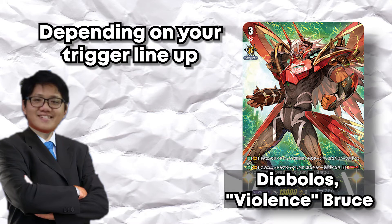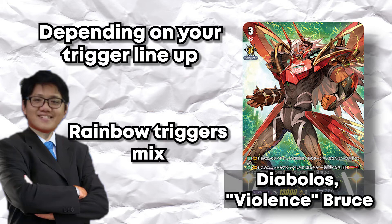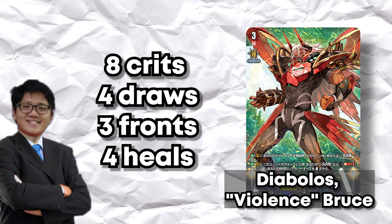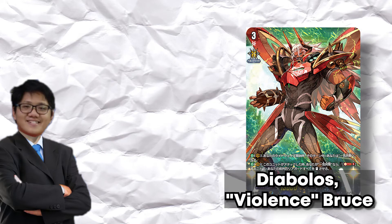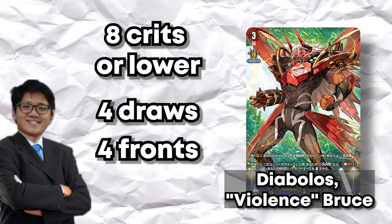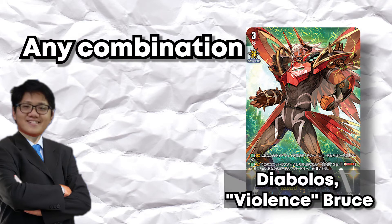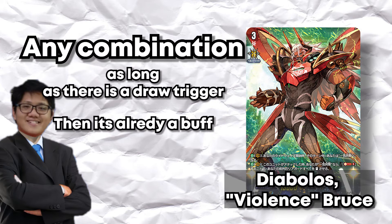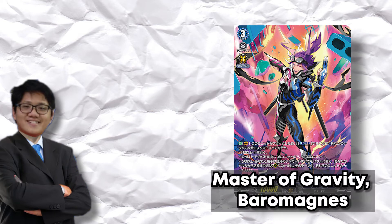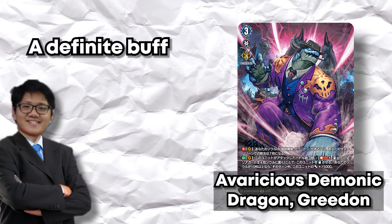The most common Bruce trigger lineup in Japan is a rainbow: around 8 crit, 4 draw, 3-4 front, 4 heal. Since they play draw, it's already a buff for Bruce. Borrow Madness depends on the trigger lineup but the most common one doesn't play draw, so no buff. Golden is a confirmed buff — it essentially asks you to win by decking out instead of seven damage.